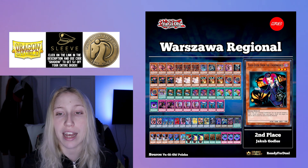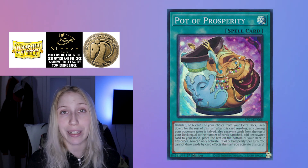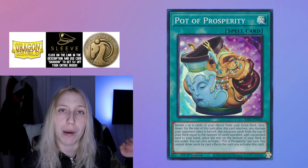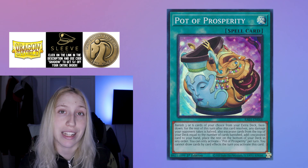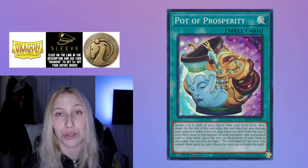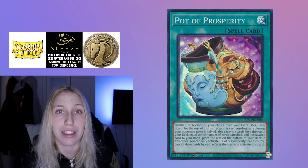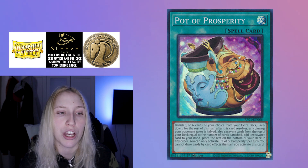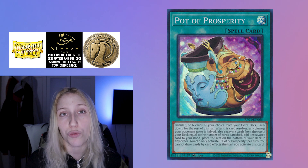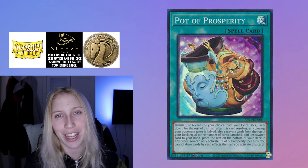You could argue that the main issue is consistency and how to deal with that. One way would be to hit Prosperity — this isn't exactly part of the engine, but it applies to both Unchained and Rescue Ace. Both decks can utilize it, and the consistency is definitely much better with Prosperity in the deck. Some people play two copies. Semi-limiting Prosperity would not do enough, but you are definitely taking away consistency if they decide to hit it, because it is really strong.